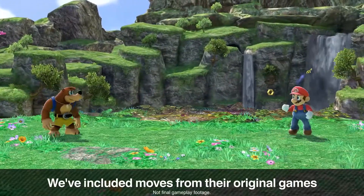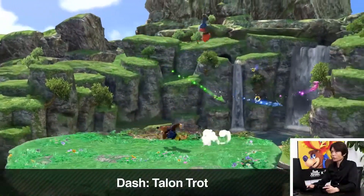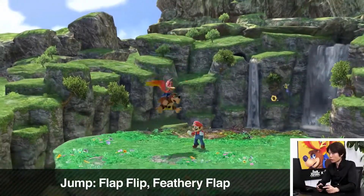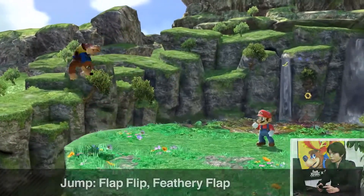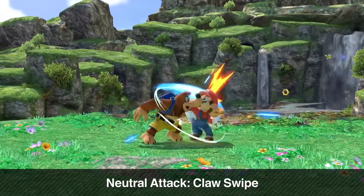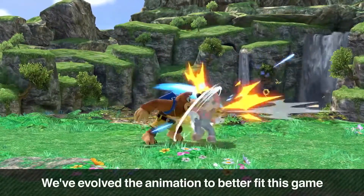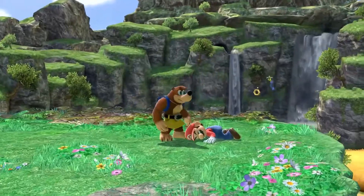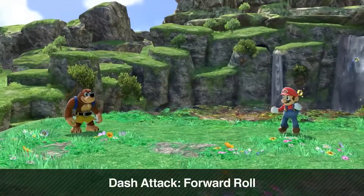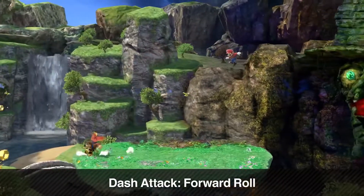For example, the Talon Trot is used for their dash. Their jumps are based on abilities like Flap Flip and Feathery Flap. Is that what they're actually called? Sakurai had to say 'Flap Flip, Feathery Flap.' It looks similar to the original game but they've built upon the original motion and evolved the animation. Their flurry attack is Rat-a-tat Rap. Why do all the Rare characters have that?